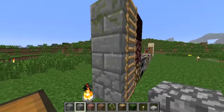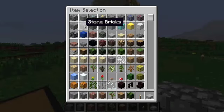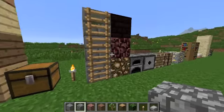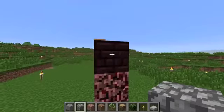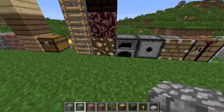Smooth stone — this is actually the stone bricks; I changed them a bit. Ladders I changed but you can't really tell. Netherrack brick I changed a bit, netherrack I changed a bit, and glowstone I definitely changed.